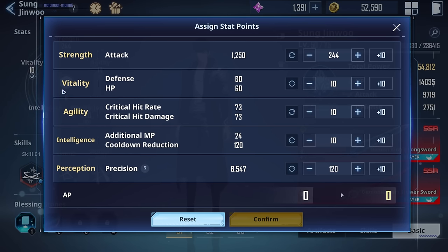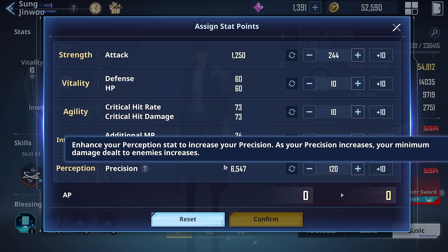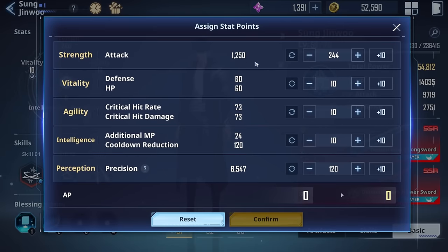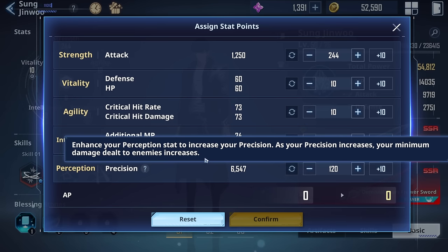Depending on the game mode you might reset your stats. Like, if you need massive crits and a lot of damage, you increase agility. But for the basics: precision is a must. Focus on precision until it's around 80 to 99%. Mine is currently at 88%. I see most people going 80 to 99, and that's where you stop — 99% at most. Then you focus on attack. Why is precision so important? I've talked about this many times but let me say it once more.